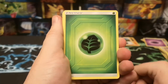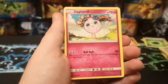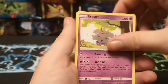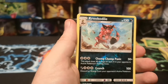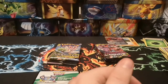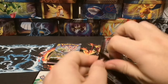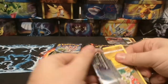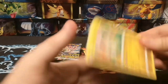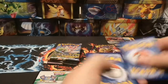We start with Leaf Energy, Vaporeon, Gloom, Honda, Jigglypuff, Krabby, Riolu, Espeon, Porygon, a Croconaw Reverse, and a regular rare Poliwrath. I don't actually know what the regular hit rate is for ETBs - I'm pretty sure they can be pretty hit and miss. Sometimes you can get maybe 3-4 decent pulls out of them, sometimes you can get absolutely nothing. So let me know guys, how's your luck been with ETBs?